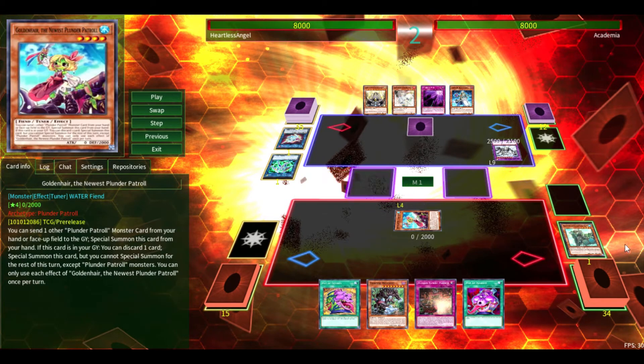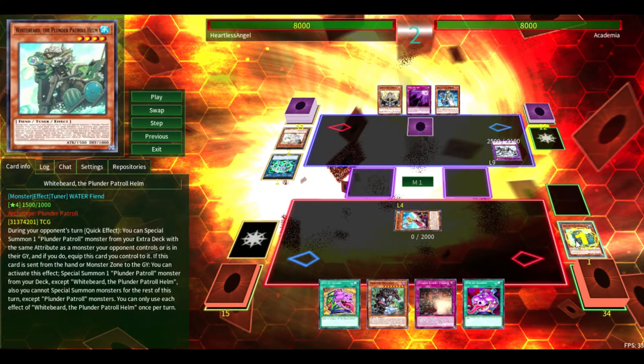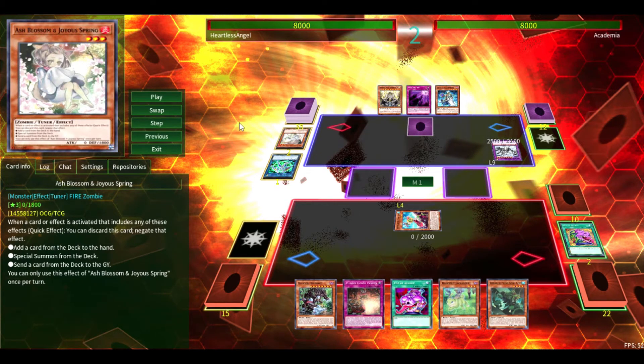As you can see here, we're going to send Whitebeard, the Plunder Patrol helm, to the graveyard in order to get Goldenhair out, and then his effect is going to activate in order to special summon a Plunder Patrol from deck — that's his effect. However, we are going to get Ash there, which isn't the end of the world, because we are going to activate Desires. In a way we did bait the Ash out for Desires, and we're going to get two new cards, which is fantastic.